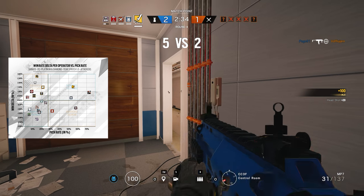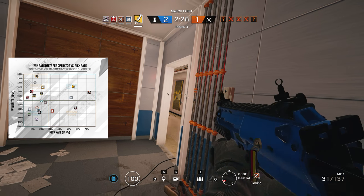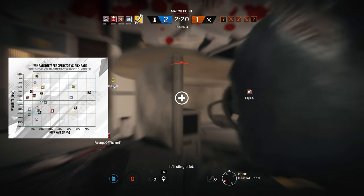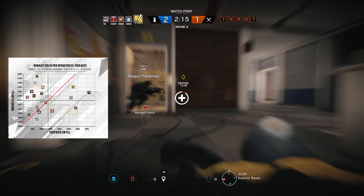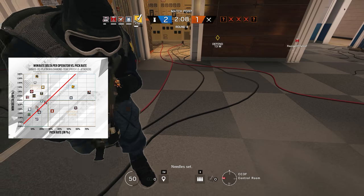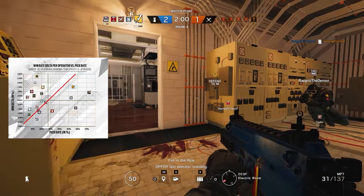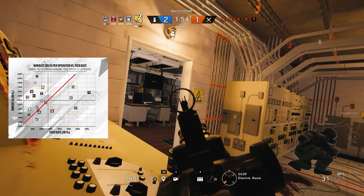One last general comment I would like to make on the attacker chart is that I would expect to see evidence of a positive correlation between operator effectiveness and pick rate. On average, over hundreds of thousands of games played at a high competitive level, I would expect players to choose the operators that give them the greatest chance of winning, and if that was the case, we should see the operators roughly aligned diagonally across the chart. I find it interesting that for the attacker chart this does not really seem to be the case, suggesting that players are either not aware of the true usefulness or uselessness of some operators, or that they are just not willing to play them despite knowing which ones are strong and which ones are weak.